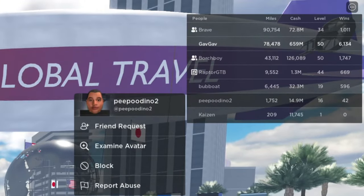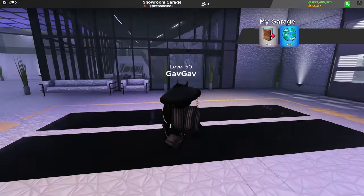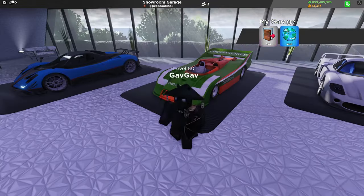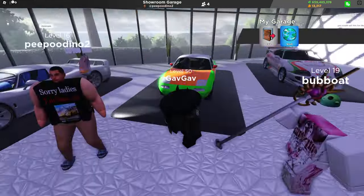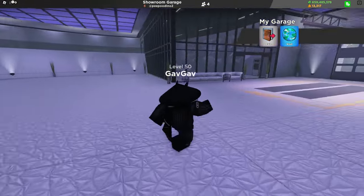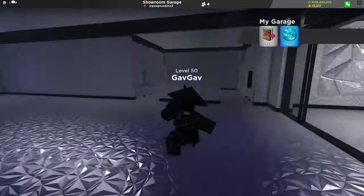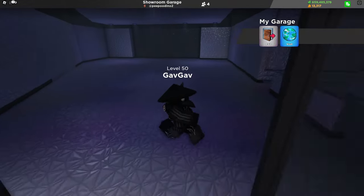Onto the next garage, we have PeePoo Dino 2 — they only have 1,700 miles and $15 million, but they actually have the showcase garage. In here they have a Bullet, a Zeta, a couple of fake Rotary Evos, a Modena, and a Super 4 Extreme. I don't really like this texture they have over everything — that definitely needs to be worked on. It seems like they've started on the upper area but that's the hardest part, so they have a lot of grinding still to do.